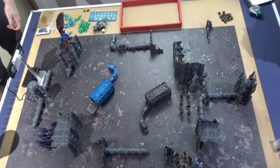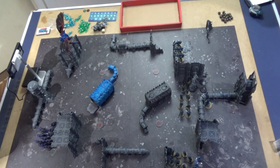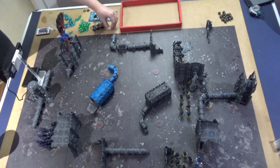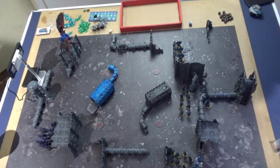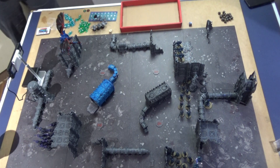Tyranid turn one. Command phase: gaining a CP, going up to three. Picking Hormagaunts for reroll hits of one. Psychic phase: casting Onslaught — needs a six, gets it. Onslaught allows the Hormagaunts to declare a charge even after they advance. They can advance and charge this turn.